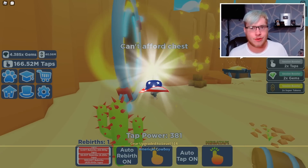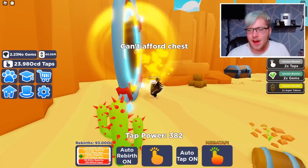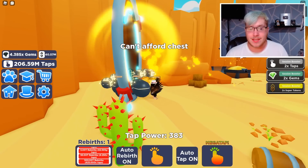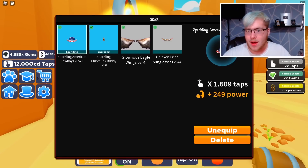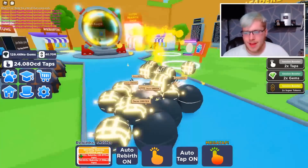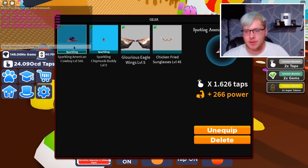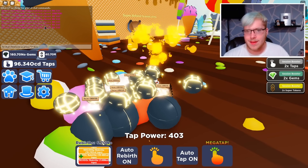Someone asked in the comments yesterday why I don't cover updates on this game right when they come out. There's just not enough to talk about — it's usually just a new island with new pets. So I try to find the secret pets and little glitches like this, which is really cool. Let me check my hat level — this one is at level 523. After super rebirthing and buying chests for a bit, the hat is now up to 566, and the others are at 9, 5, and 45.